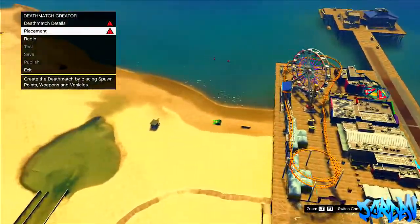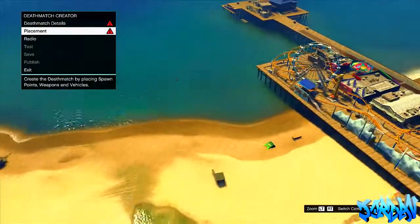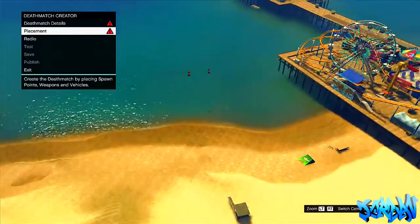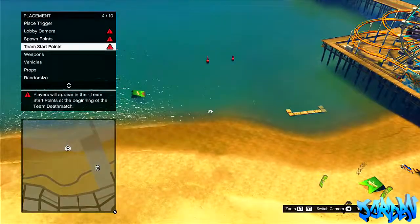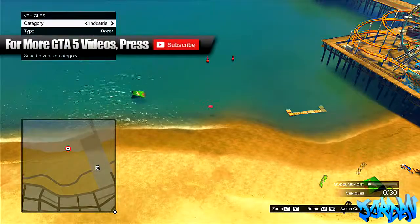What we're going to need to do is load up deathmatch, then press placement and there will be props, vehicles, and things like that — basically things that you can place down for your deathmatch. Now what you're going to want to do is go to vehicles, go through your categories, and look for boat.